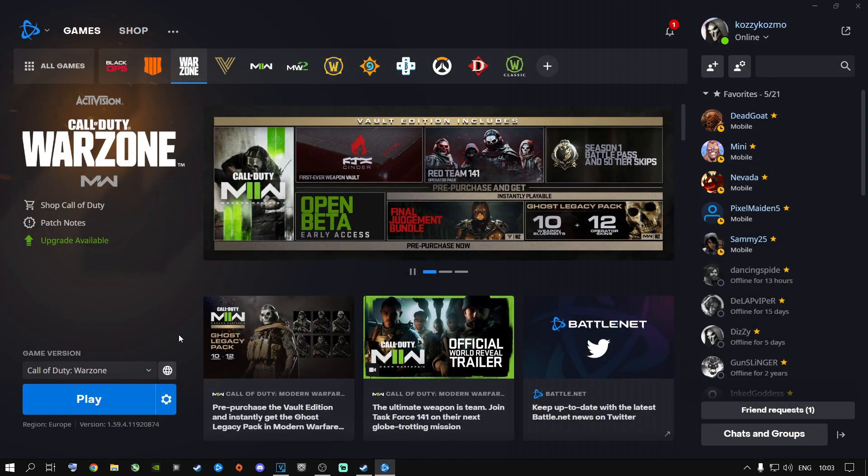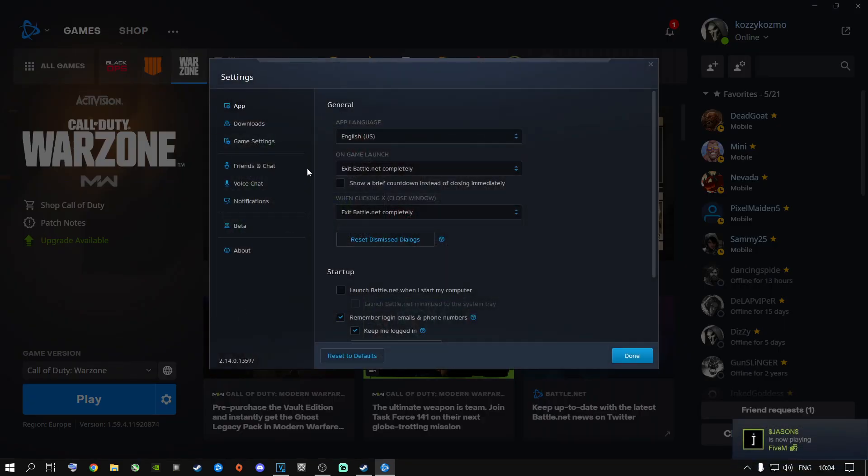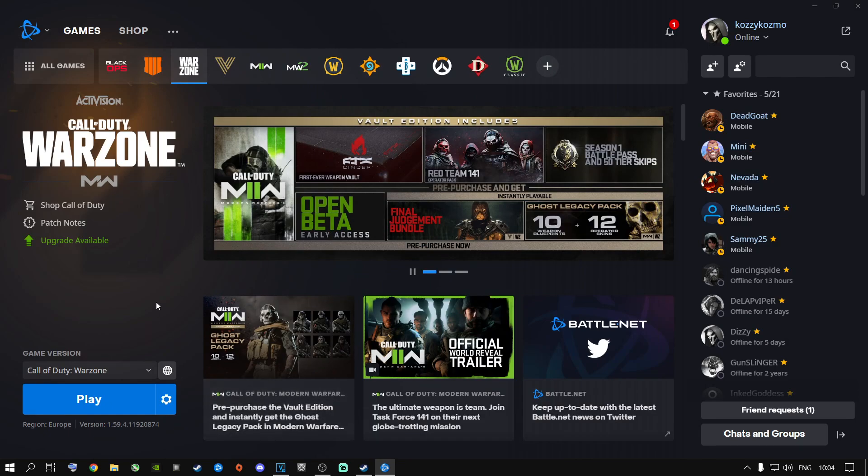Open up your Battle.net — you obviously play Call of Duty through this application. Go to Battle.net settings, go to App, and set it to Exit Battle.net Completely. Scroll all the way down to Use Browser Hardware Acceleration. If you have this ticked, untick it — it's going to ask you to restart Battle.net, so just restart it and then come back in.